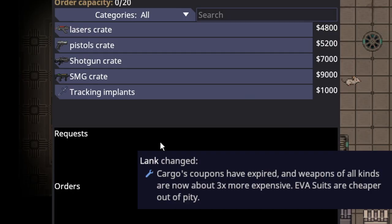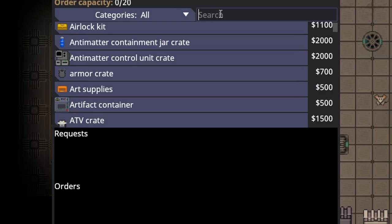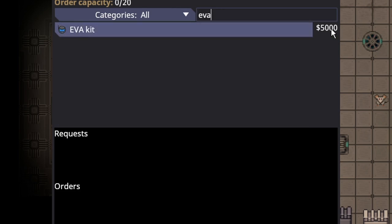The price of all gun crates has been tripled. The reason is that you could get a serious amount of firepower from just one expedition — more than most security would even have — so it was overtuned. Also worth mentioning, the EVA bundle is now only 5k instead of around 9-10k, making it actually more affordable.